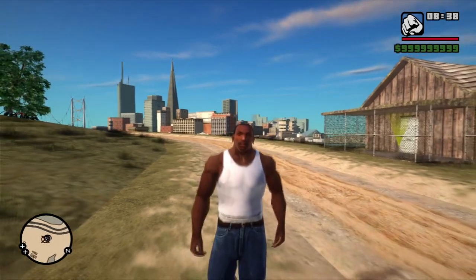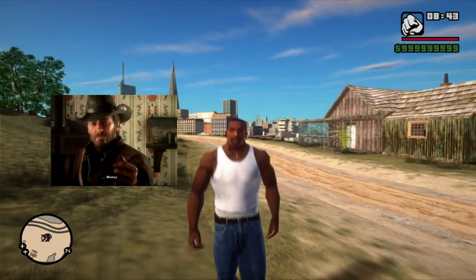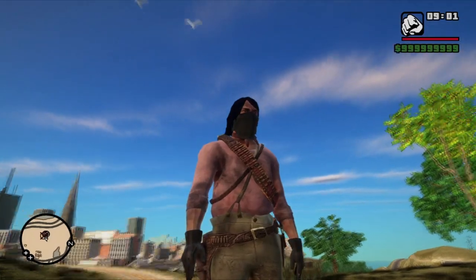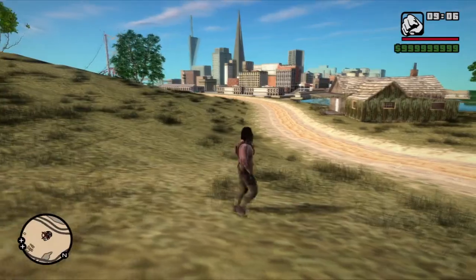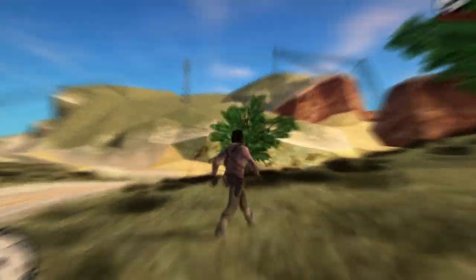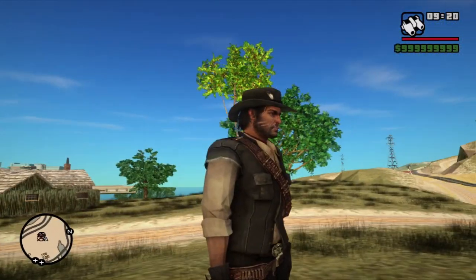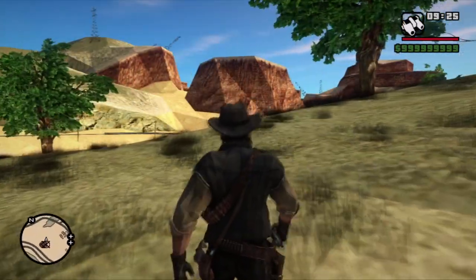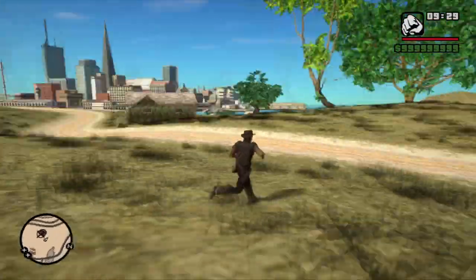Lo primero que encontrarán en el mod son las skins de los personajes principales del Red Dead 1 y 2, me refiero a Arthur Morgan y a John Marston. La primera skin es la de John del Red Dead 2, y a decir verdad tiene buen nivel de detalle; me gusta cómo combina y resalta en esta parte del mapa. La segunda skin es la misma, solo que ahora es John del Red Dead 1, y viendo de cerca casi casi parece como si hubieran portado la skin original del juego hacia el GTA San Andreas. Se ve de puta madre y no me lo pueden negar.